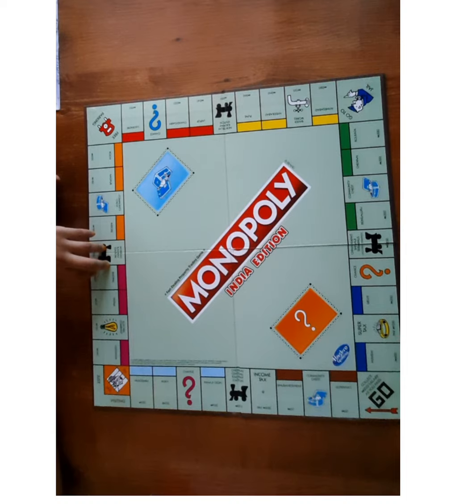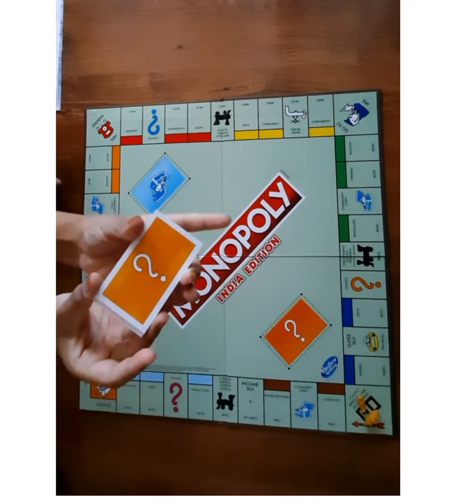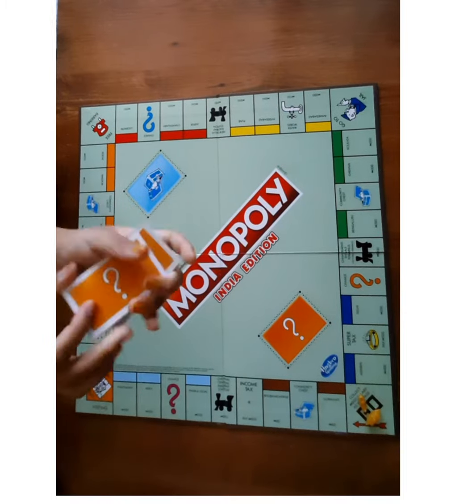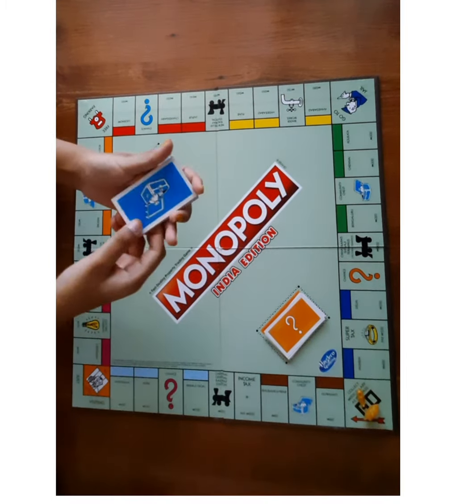Now let's place the tokens on the Go space. Shuffle the chance cards and place them over here. Do the same for the community chest cards.